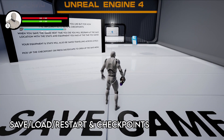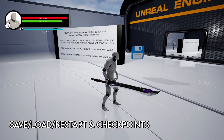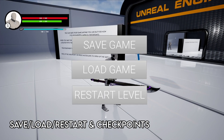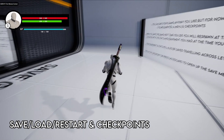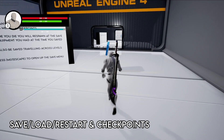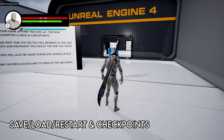The saving system is laid out so you can save and load your game any way you want. All you need to do is call a pre-blueprinted custom event and you're done — meaning the way your game is saved is completely up to you. Currently I've implemented a save/load/restart level menu and checkpoints, and these also work across levels.